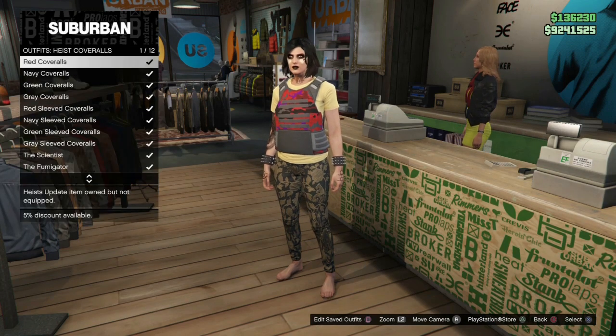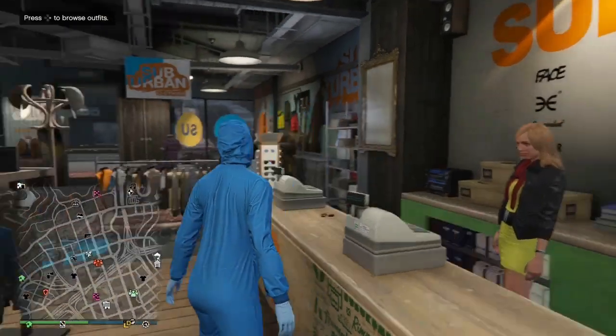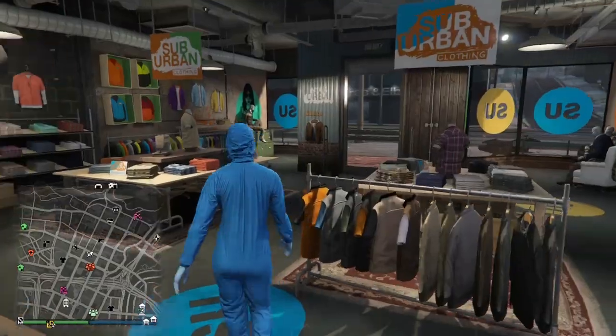This is what the outfit should look like when we save it as C1, and then we will go into heist coveralls and apply the quarantine.